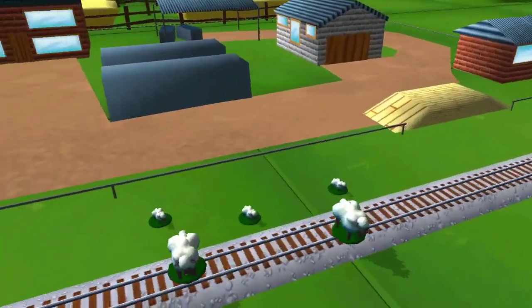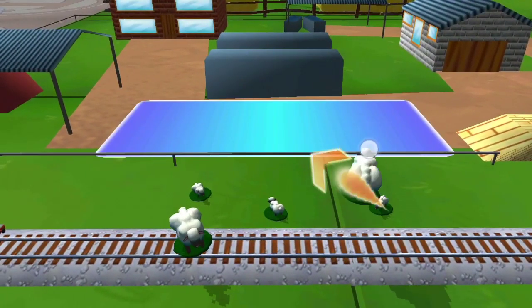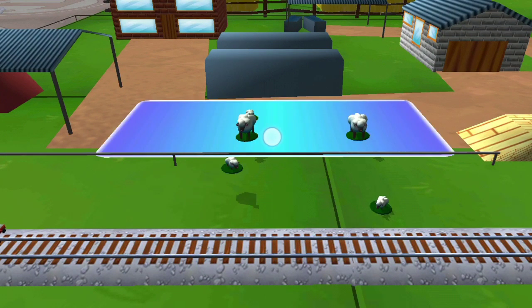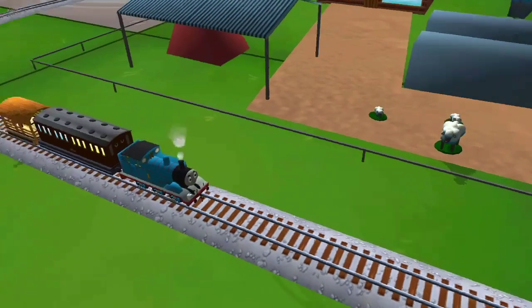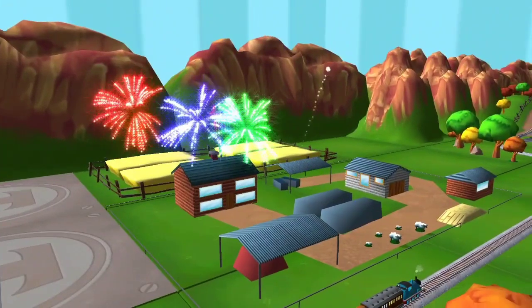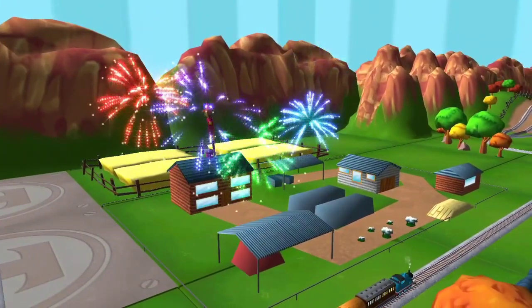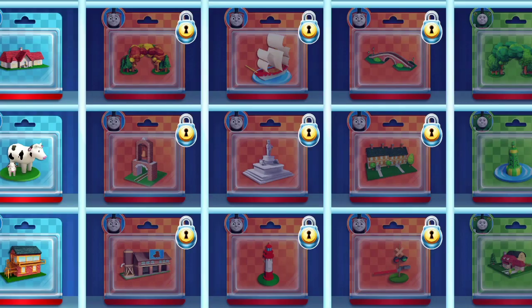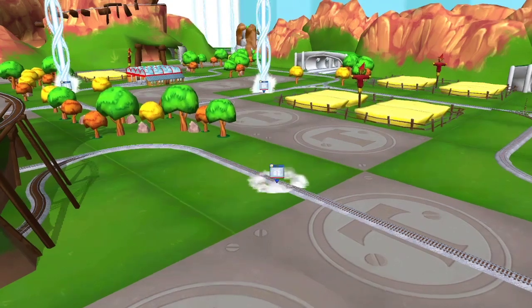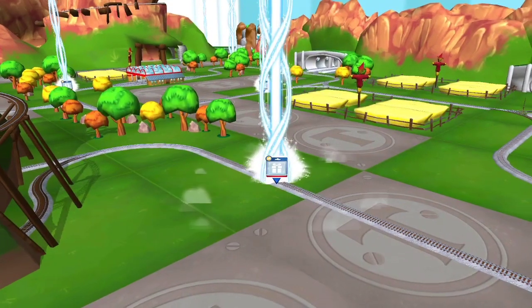Bubbling boilers — some sheep have wandered off from the farm. Good job! Your engine was really happy to help. Time to pick a special surprise. Follow the beam of light to find your surprise pack.